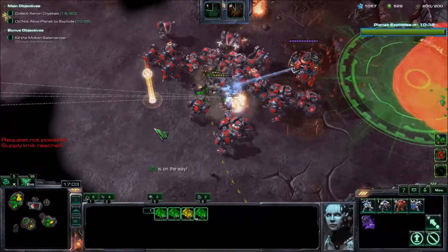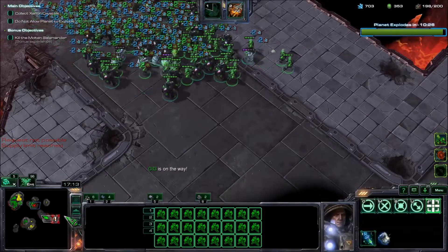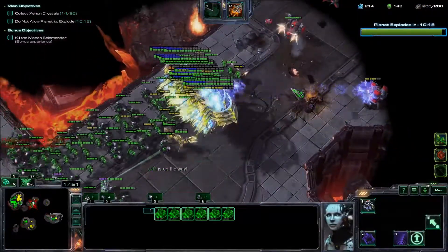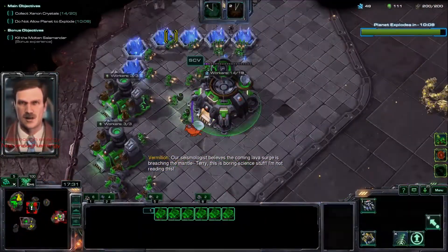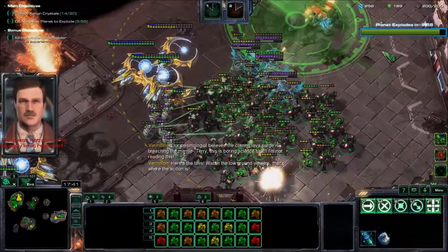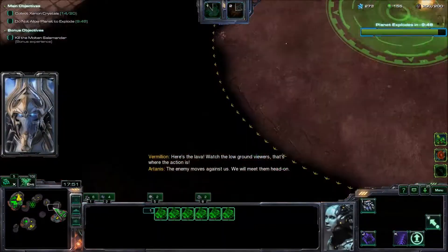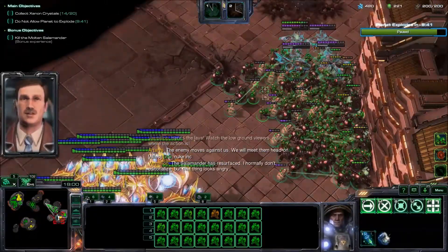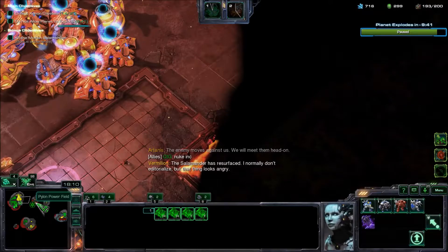There's another wave — we have to clear this out. Our ally is helping out, let's move in. Just drop a bunch of Mules in case we ever need to replenish anything. Oh there's a ghost there — I saw a little bit of ghost moving. A couple of bio died but we will avenge them. Do not worry, we will avenge them.